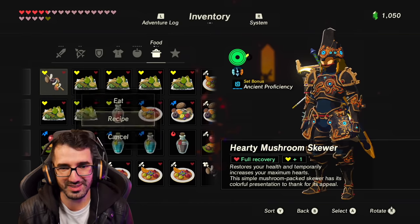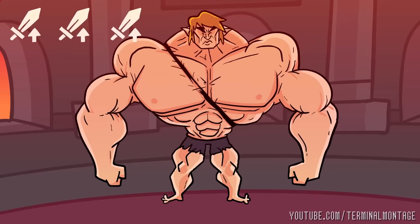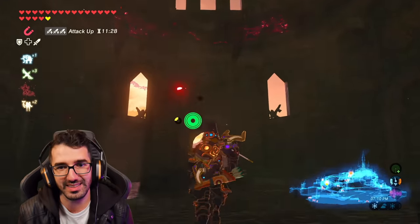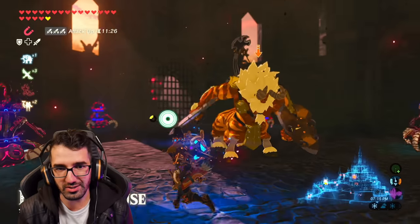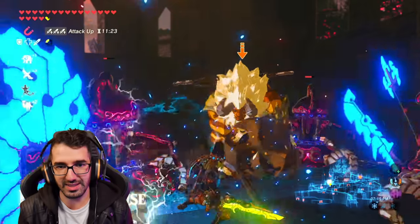Gatehouse. Here we go. This is gonna be bad. We need that, and we need some of this. Oh, I need that. I need this. What's this? Oh, that's not too bad.